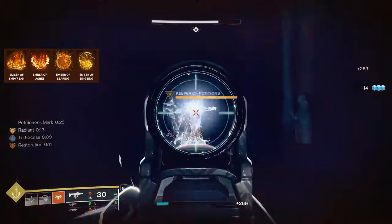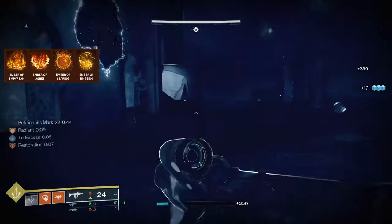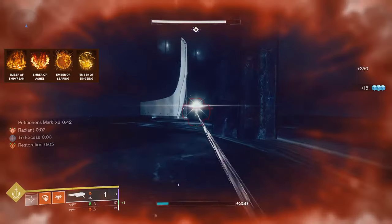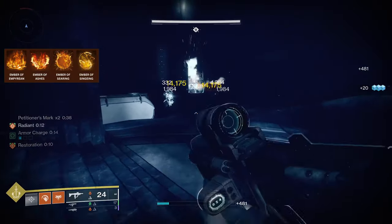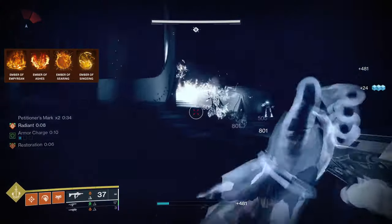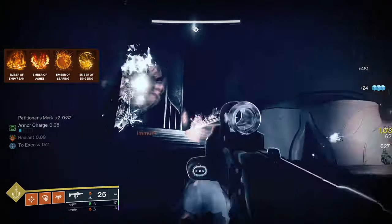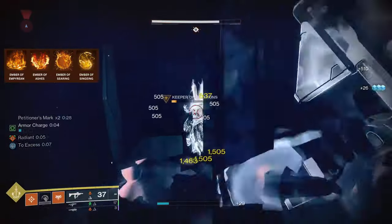For the aspects, I use Ember of Empyrean, so that our solar weapon or ability kills will extend the duration of restoration and Radiant, as you've seen at the start of the video. It's worth knowing that stronger enemies will extend the duration greater than the red bars do.